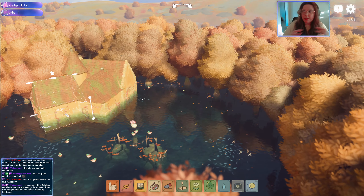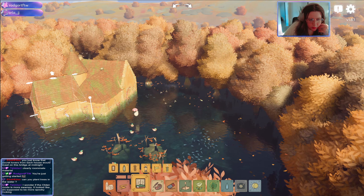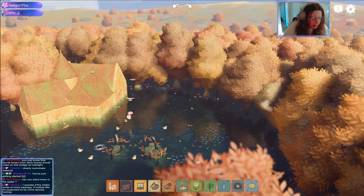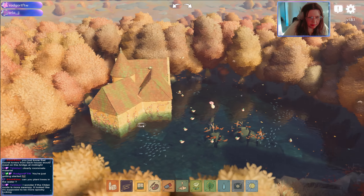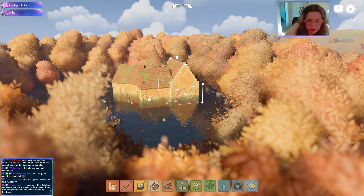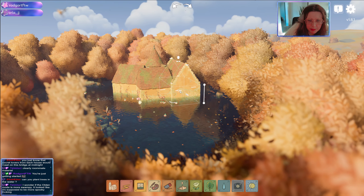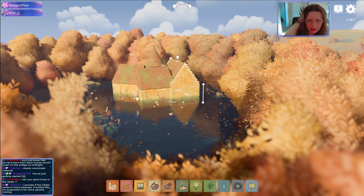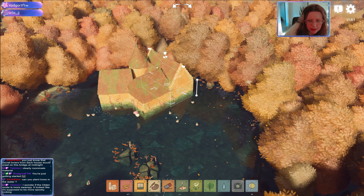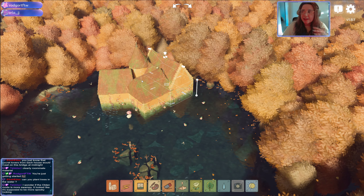Yeah, so we're going for like Baba Yaga witch house in a swamp vibes. Let's do a rock path — where should the entrance be? Maybe here, or maybe somewhere here. I desperately want to keep my little bird's nest.